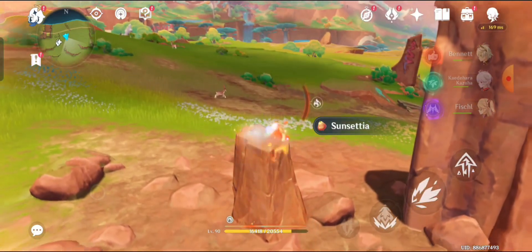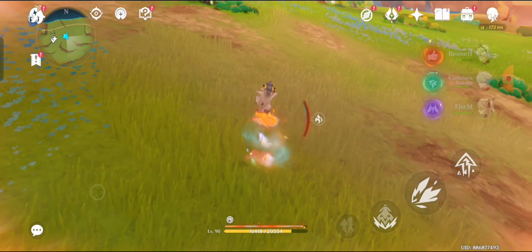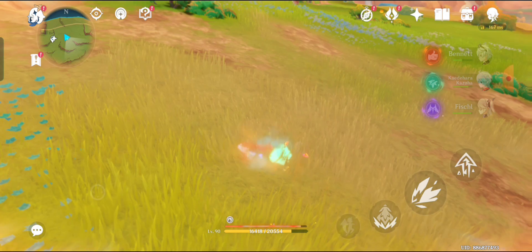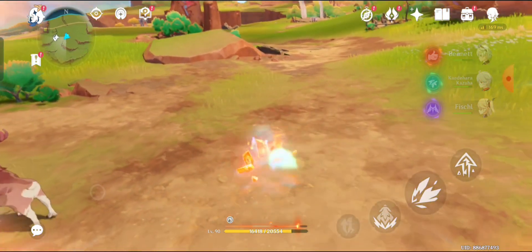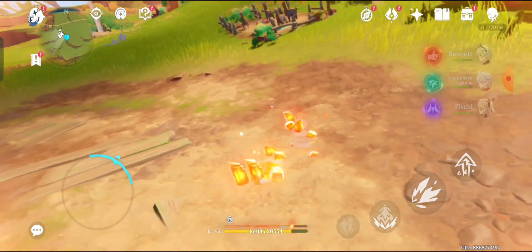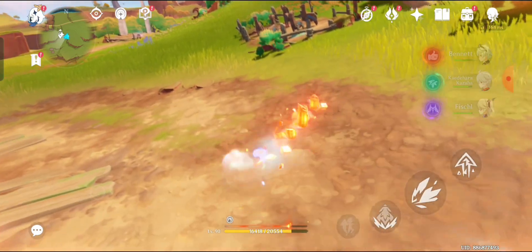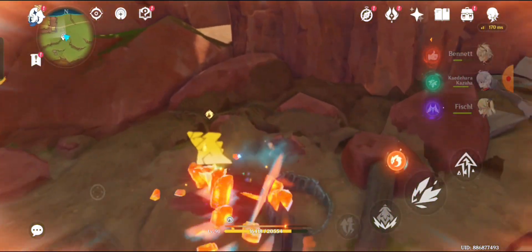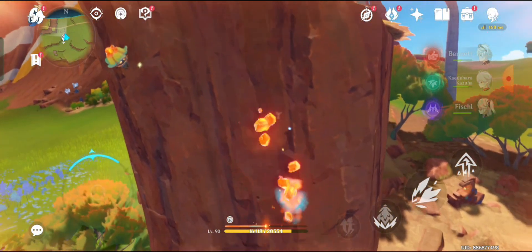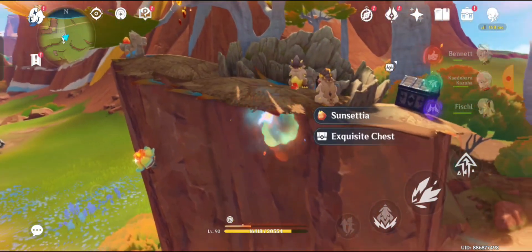Use saurian skills. Now chase the saurian baby. Here you can see the saurian baby. After following the baby saurian to his place, an exquisite chest will spawn.